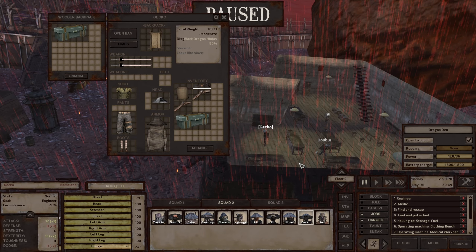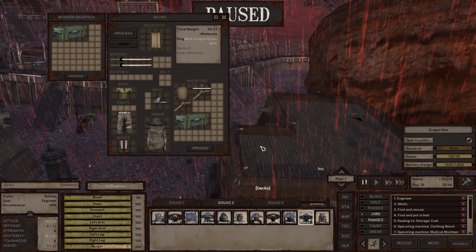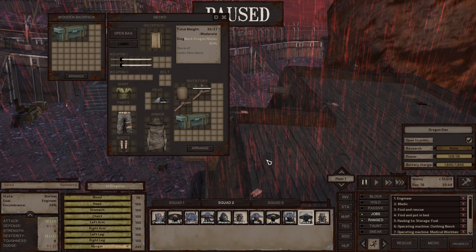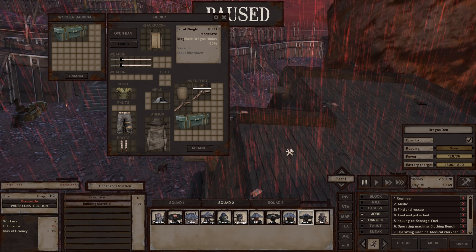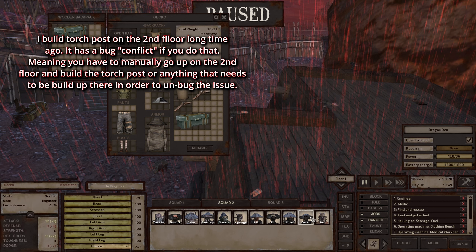It took me a while to figure it out. If I go upstairs to the second floor, it looks like there's nothing there - but I remember I built something here. You can barely see it - you need to hover your mouse. There's a torch post that I put on the second floor and forgot about. For some reason they're trying to build this but they can't - there's some sort of programming conflict.